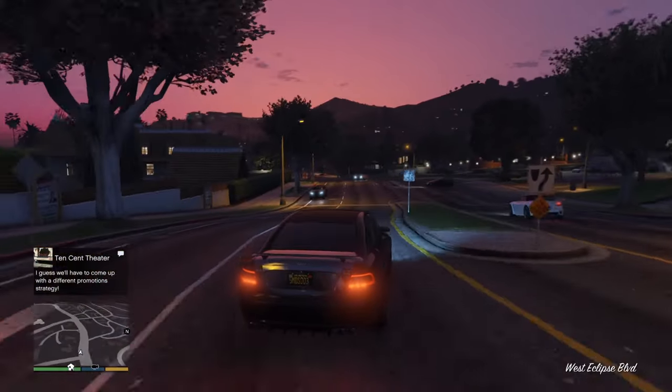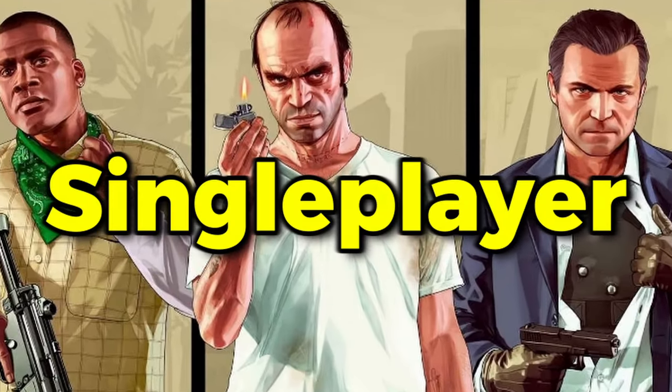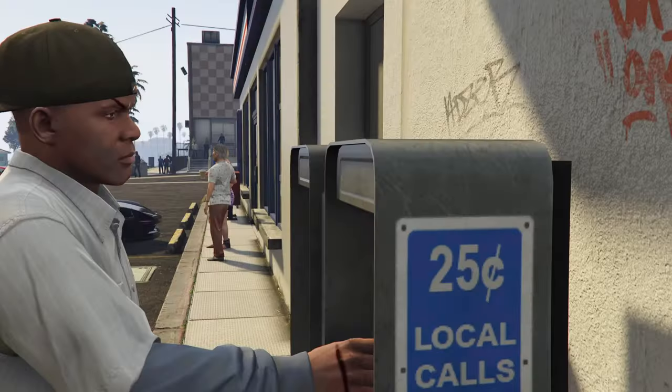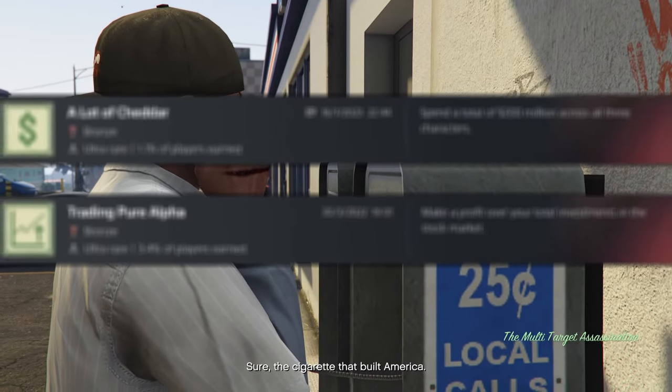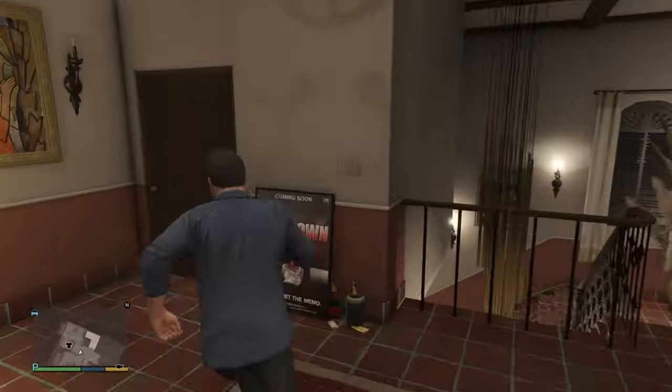I've also divided the trophies into two parts: the single player story and the multiplayer. So let's start with the single player. A quick heads up if you're starting from scratch: do not do Leicester's assassination missions until after you finish the story. I'll tell you why when we get to that, but it makes a few trophies a lot easier. Firstly, make sure you pick option C when you're near the end of the game, because if you don't, you will be locked out of trophies and have to start over.